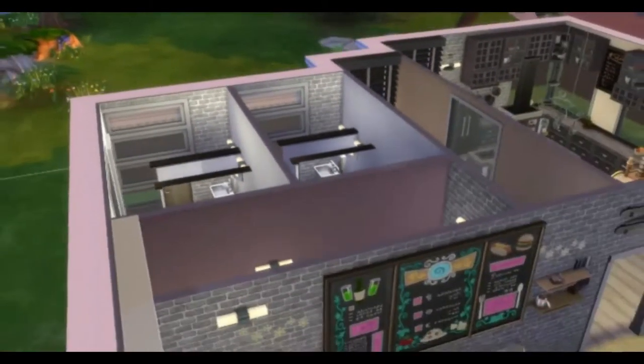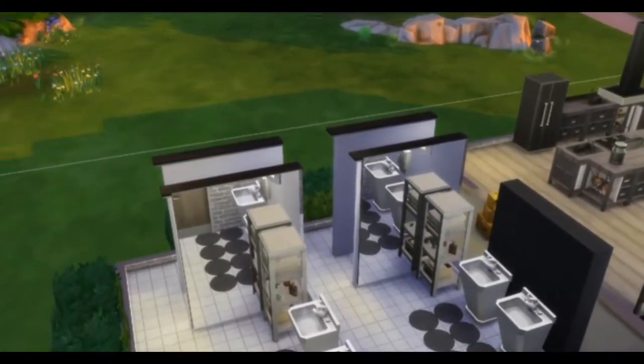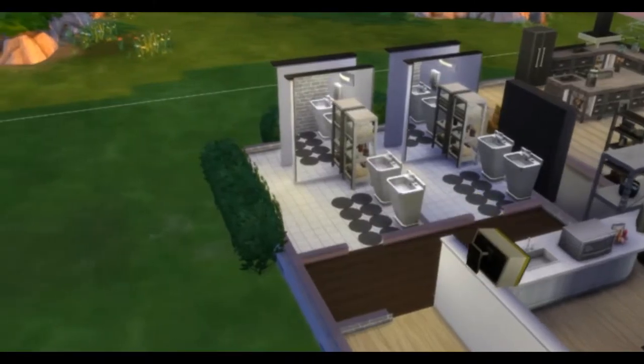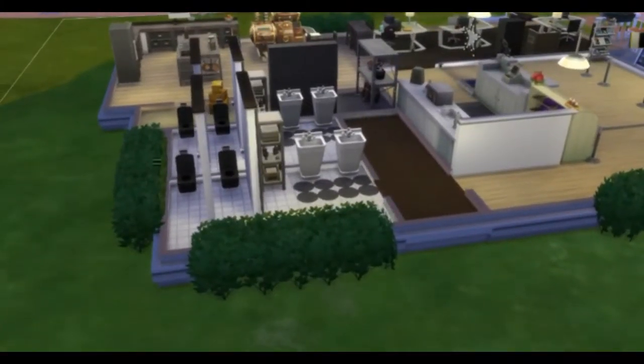So here I'm showing you the front area, and this more towards the back is the bathroom area. Sorry about the camera movements, they're kind of a little bit rough — it's really hard to get around that. But anyway, this is the bathroom area, and I had to build walls as the stalls.